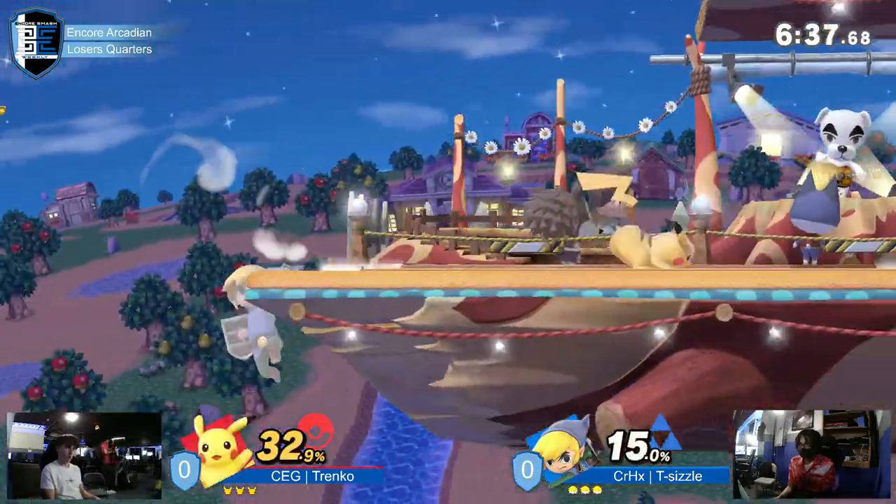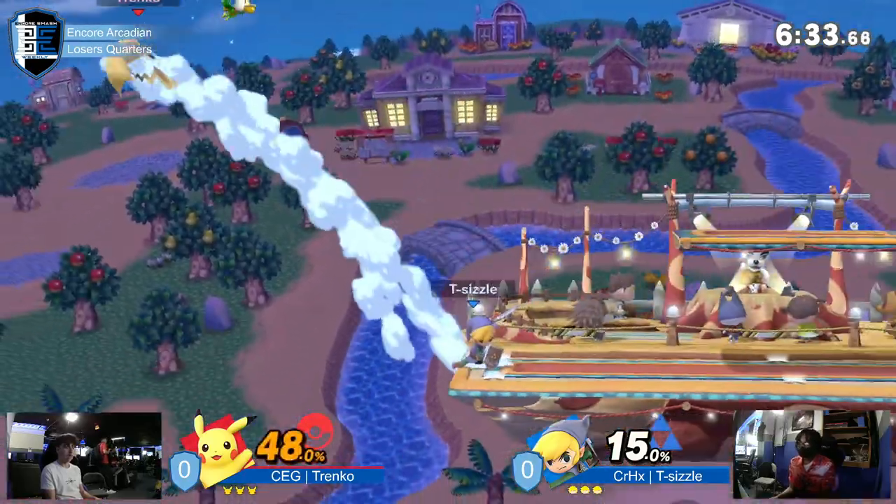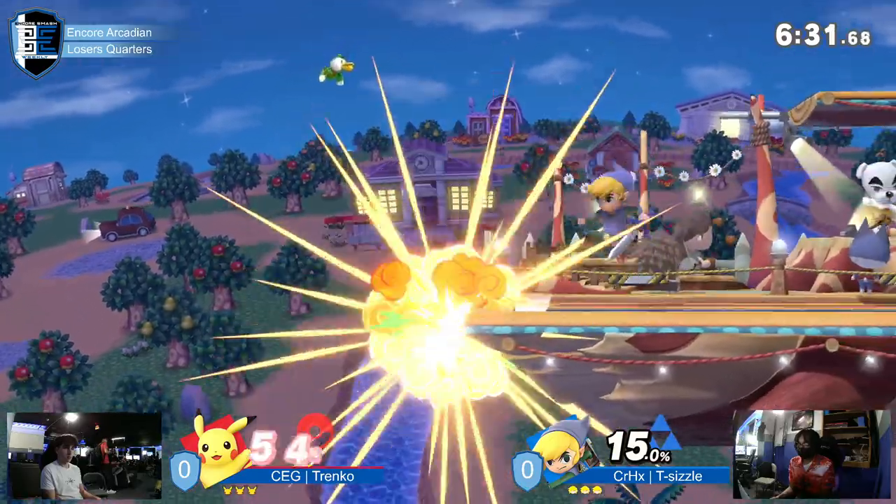T-Sizzle definitely going to be wanting to have a bomb in hand against a lot of this Pikachu pressure, for sure. Nair on shield is not that safe. Up behind the shield, they'll punish that a lot.